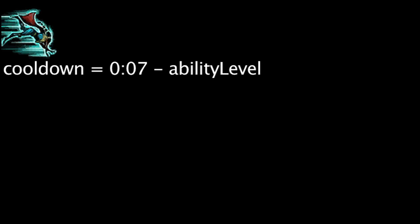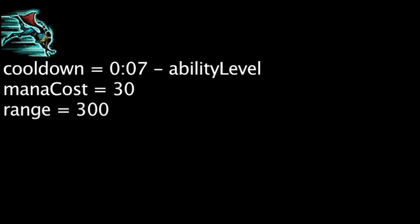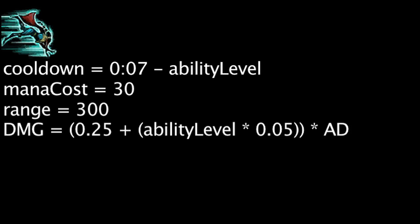Tumble has a cooldown equal to 7 minus the ability's current level. It will also cost 30 mana. When cast, Vayne will roll to an area within 300 units and enhance her next auto-attack to deal bonus physical damage equal to 0.25 plus the ability's current level times 0.05, times Vayne's attack damage.